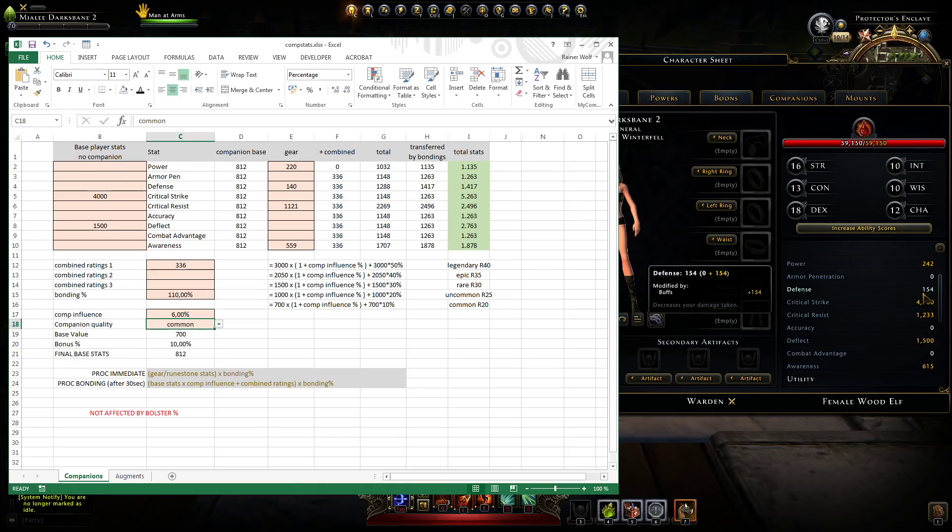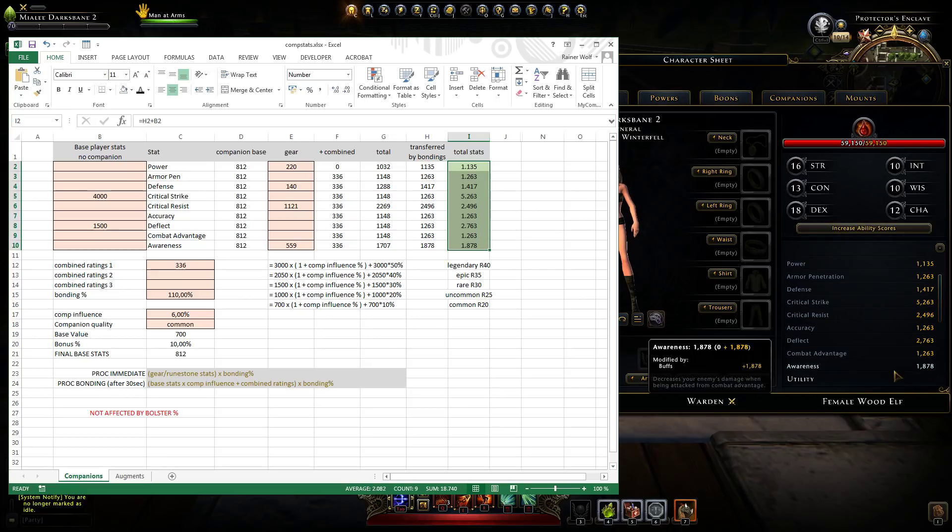If we wait about 30 seconds we will end up with the second set of stats. As you can see going through each stat value — power, defense, critical strike, etc. — it's all exactly correct matching the calculator output.